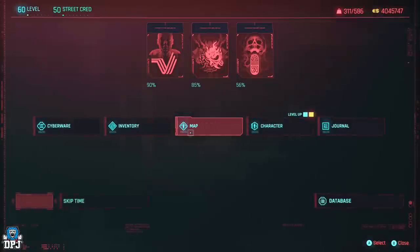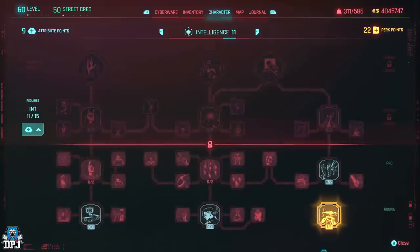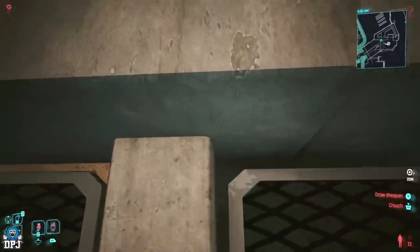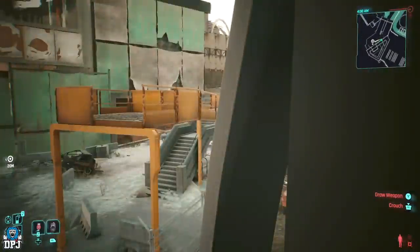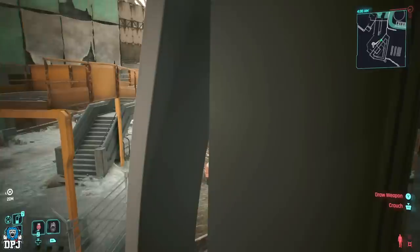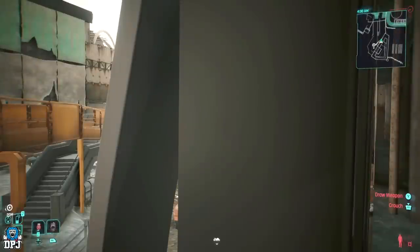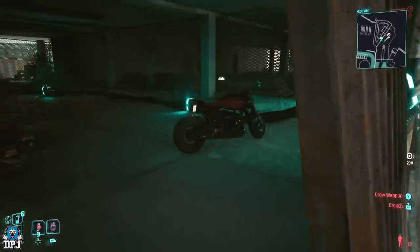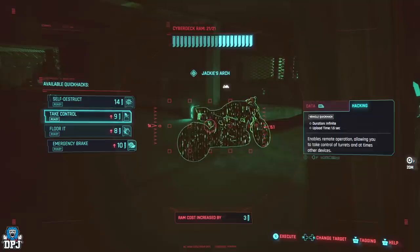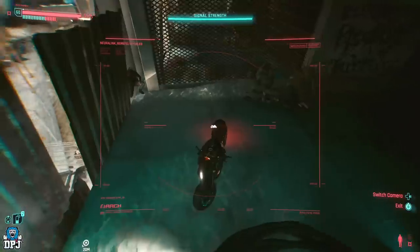Now we're here on top of the roof. This is what you want to do with that quick hack — make sure you have Car Hacker. You can refund any other one or spend spare points, since you can always refund them. With this and a motorbike, jump up onto this ledge right here. Then pull out a motorbike — any motorbike, I'm going with the Yaiba, my favorite one. The motorbike spawns right there. Now use your quick hacks, come down to 'Take Control,' execute that to take control of the bike.